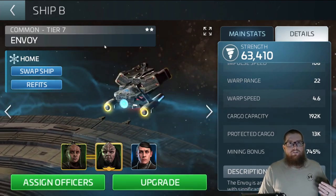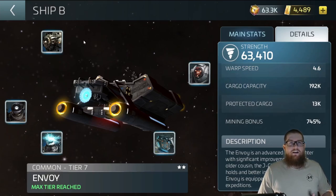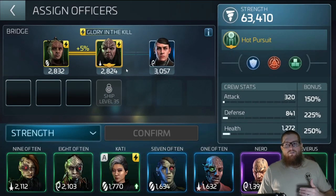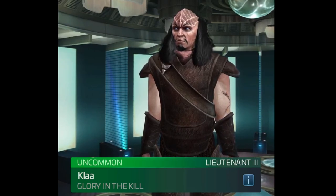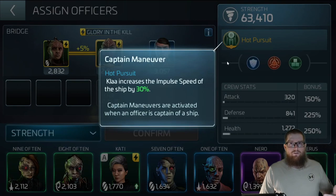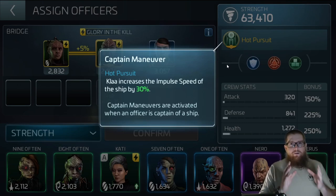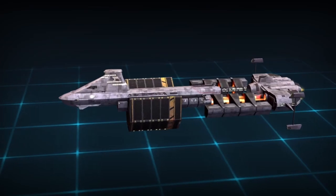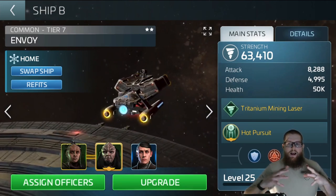It's maxed out on upgrades to get the highest cargo capacity, and it's augmented by having Stawn on here. The crew I'd use when scooping is: put Claw as your captain because he increases impulse speed. Toss Vixis or another high-level uncommon officer on there for synergy with Claw — you'll get more out of hot pursuit and move faster in that zone. You want to be in the same system, ideally near the same home planet. Claw is very important and Stawn will get you a higher cargo capacity.